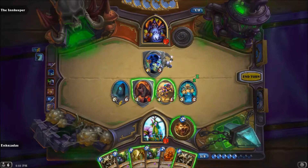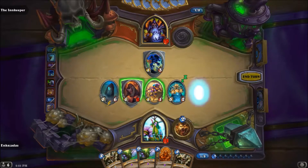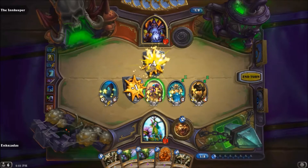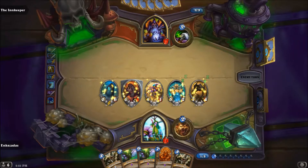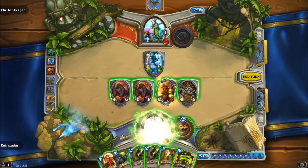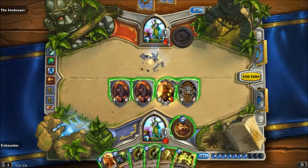Those kind of minions are good Mulch targets, simply because you need to get them off the board and they probably won't get anything better. You don't want to be Mulching even mid-range minions because there's still quite a good chance they'll get something better or with better stats or presence. The last thing you want is to be Mulching a 2/3 on turn 3 and ending up giving your opponent an Alexstrasza.